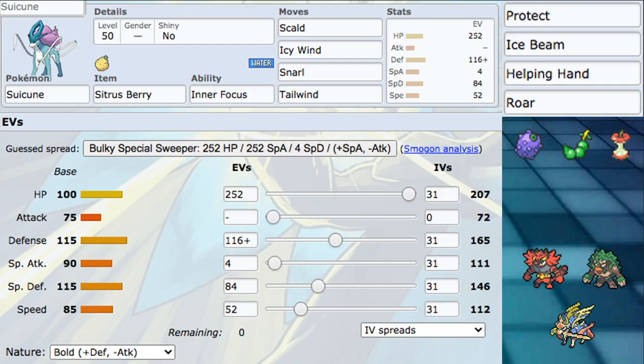Rindo and Wacan Berries can be really good if you're looking for specific spreads, but I didn't want to go for those. Leftovers is a good option too. If you wanted to go for a Calm Mind set you could even try an offensive Life Orb set — I wouldn't go for that, but if you're looking for a Water-type that can do some damage, Icy Wind with Calm Mind could be pretty annoying. But we're going for a very bulky Pokemon today.